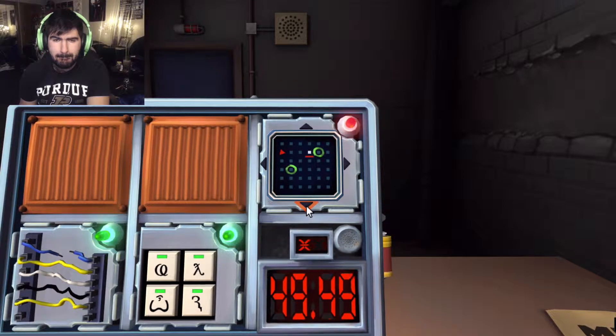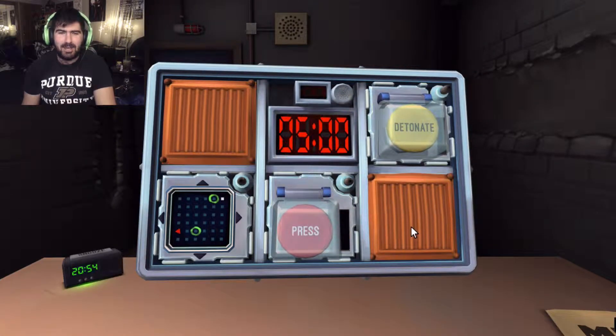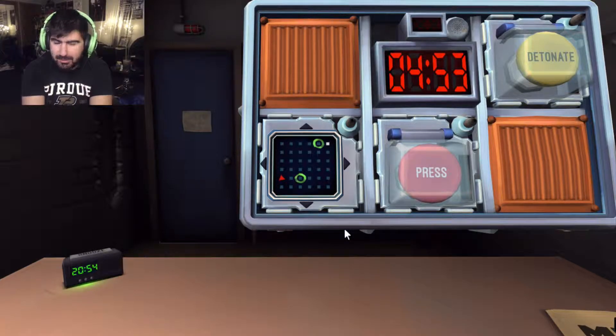Go down two — nope, that's wrong. I'm in the second row right now, first down was right. Go to the left — then two down — no, that's wrong too. Okay, reorienting: the triangle is five down in the first row. The white square — me — is all the way up in the top right.